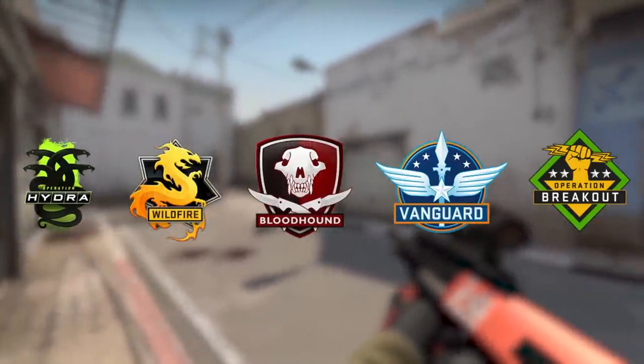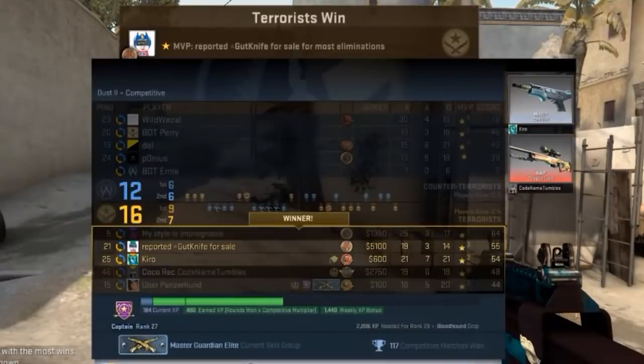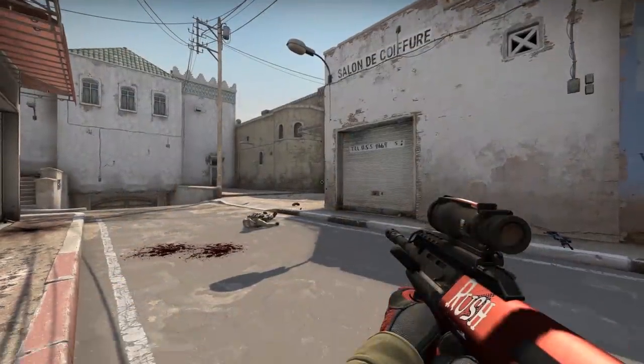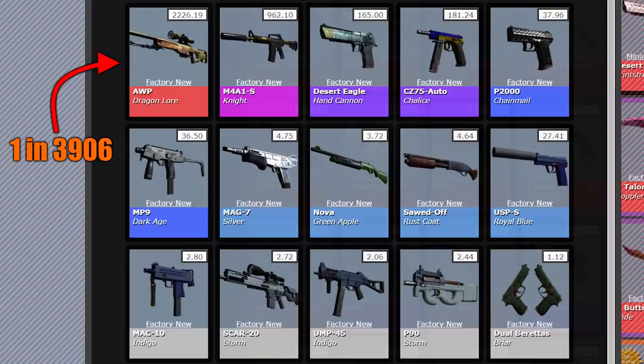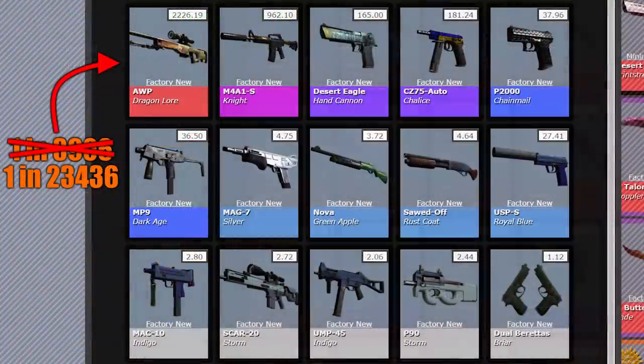Dragon Lores have dropped during five different operations. This guy managed to do it. Getting a Dragon Lore this way was a little bit improbable though. Any cobblestone drop you got had a 1 in 3,906 chance of being a Dragon Lore. That might not sound too bad, but most operations also had six collections of drops, so your real odds are more like 1 in 23,436. Still better than lottery odds, but I wouldn't want to count on that.